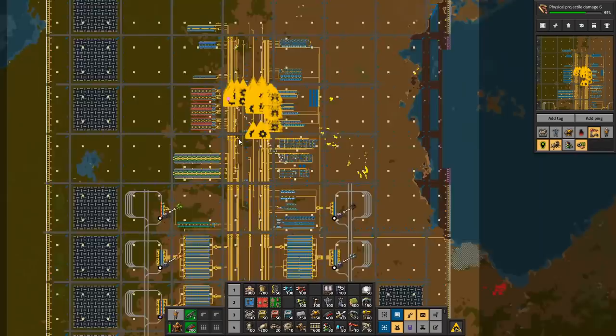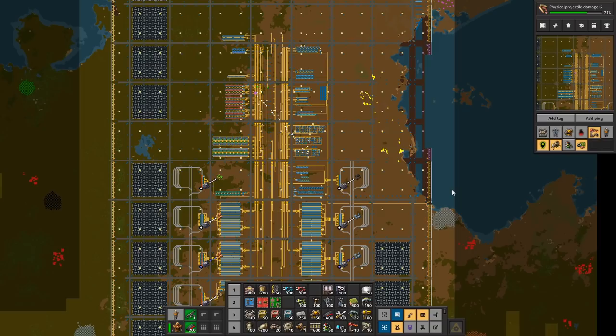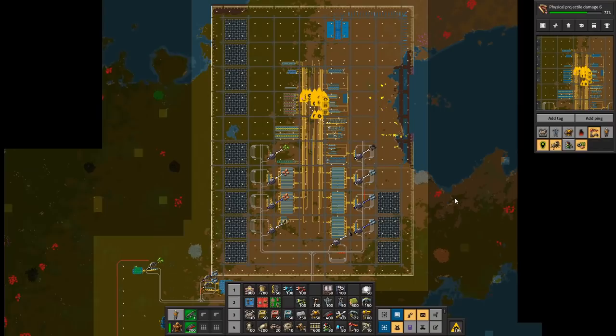Let's see what we have — we have still just a few red circuits to be built, and a bit of landfill. But both of those are super okay. And that means the next thing we can do is purple science. And we're ready for it.